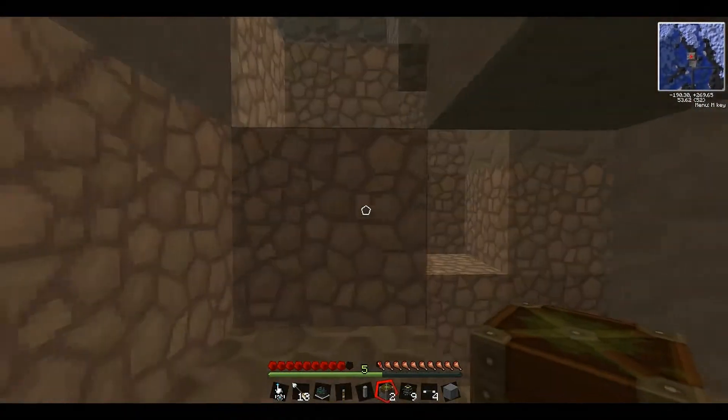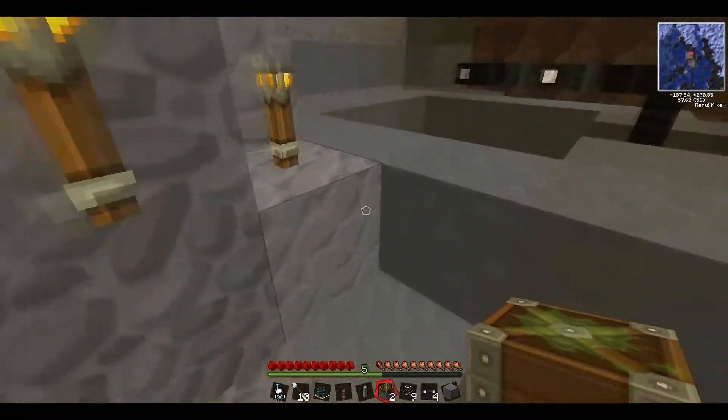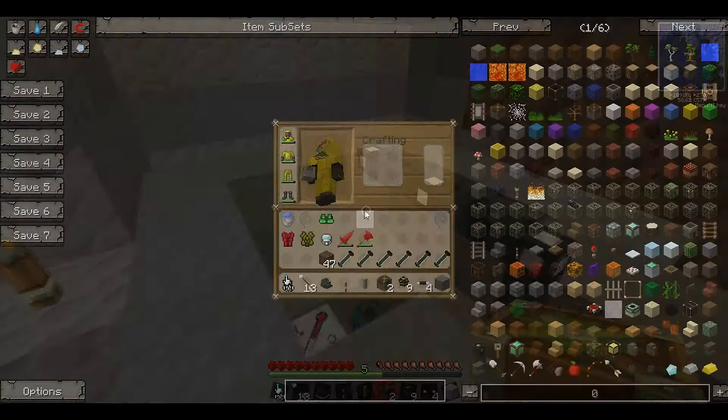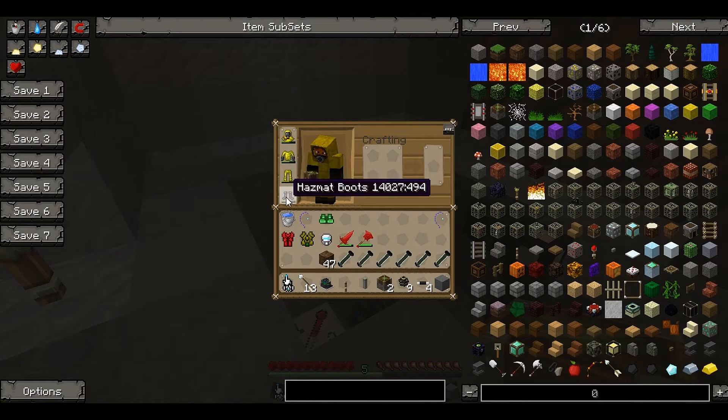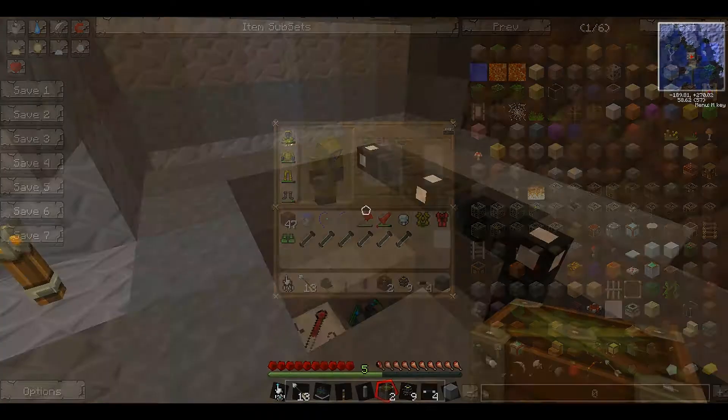Last episode we finished making the fission reactor and the thermometer, so that's still down there. I've been testing around a bit so I have actually made some hazmat suit. It's pretty easy to make — it's just leather boots, some control circuits, and some steel plates. Yeah, you just need a lot of leather really.